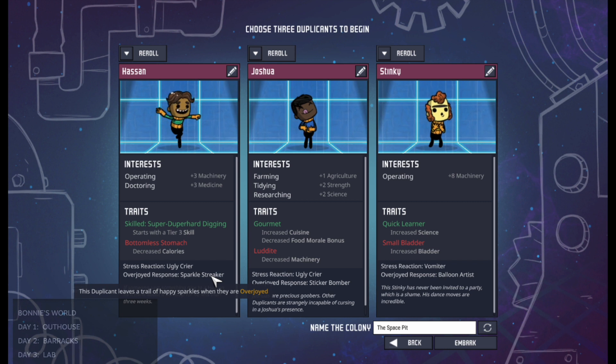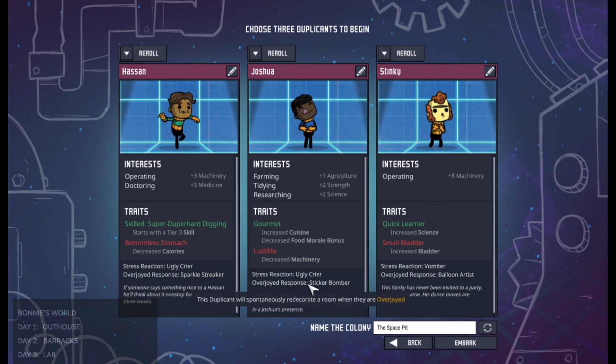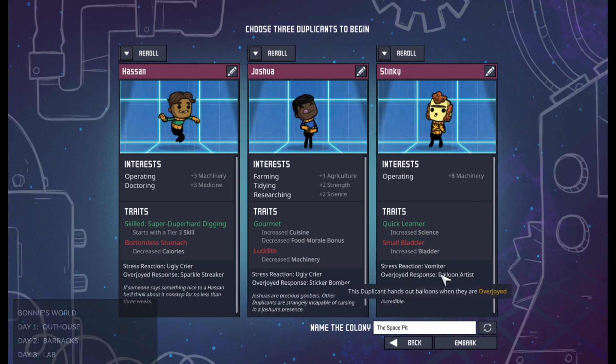Overjoyed response is what they do when they're super happy, and usually the overjoyed response will affect not only the duplicant in question but the duplicants around them. For example, Hassan here has sparkle streaker — that means he wanders around with little clouds of sparkles following him everywhere, he gets a speed boost, and those little clouds of sparkles make everyone around him happy so the other duplicants get a morale boost. This one's a sticker bomber — he runs around and puts stickers in locations with poor decor and it improves their decor, which helps everybody's mood.